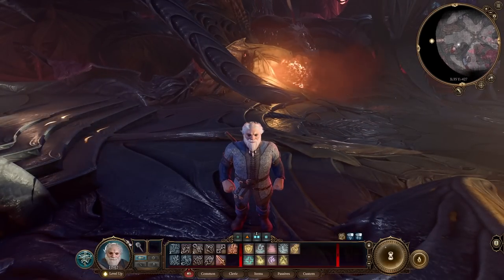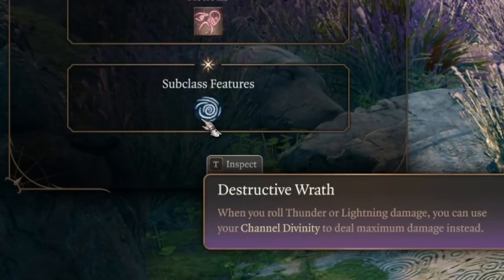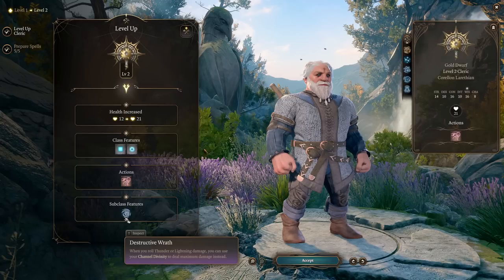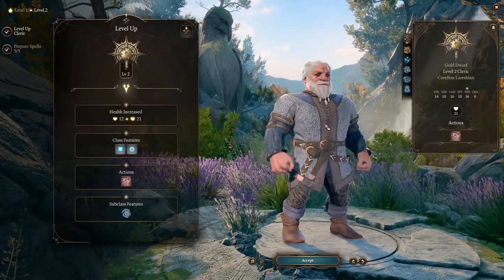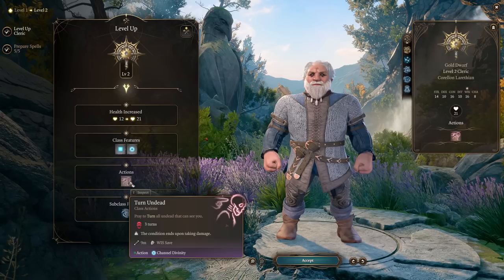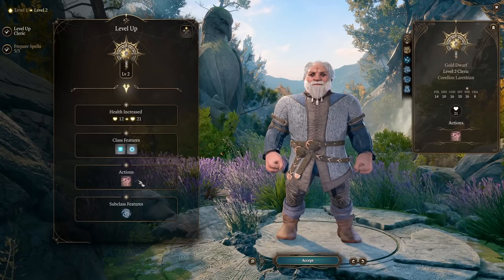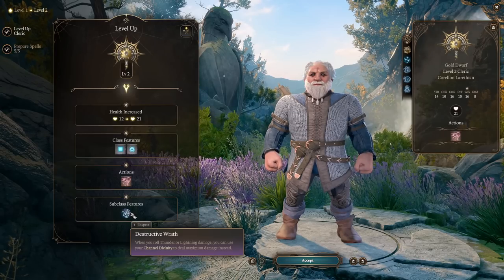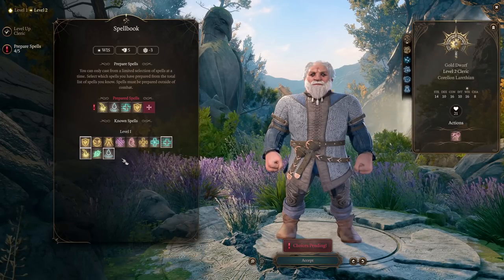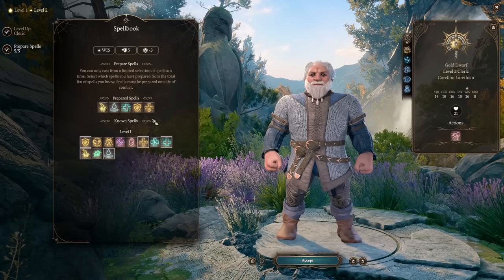Let's level up to level 3. On 2nd level we already get the subclass feature Destructive Wrath: when we're dealing thunder or lightning damage we can use Channel Divinity to deal maximum damage instead. All clerics also get Turn Undead, so enemies will fear and just run around not dealing damage to you. Destructive Wrath is awesome. On 2nd level we can also pick spells like Bless.